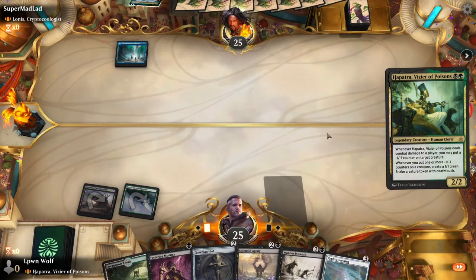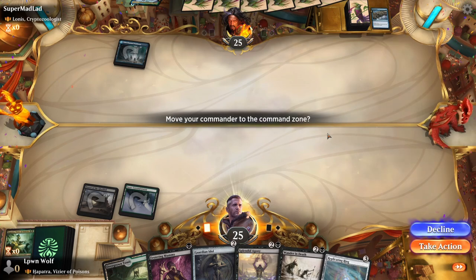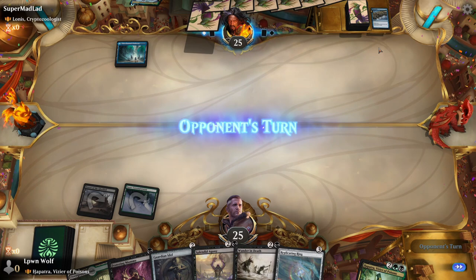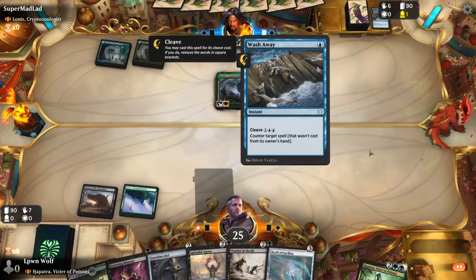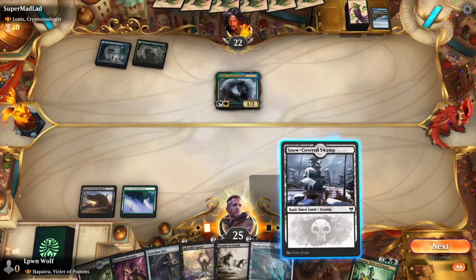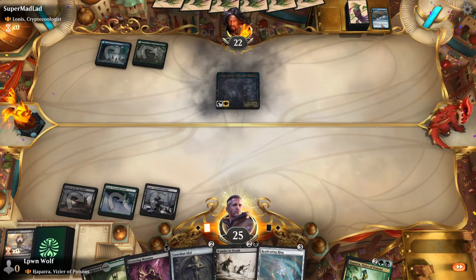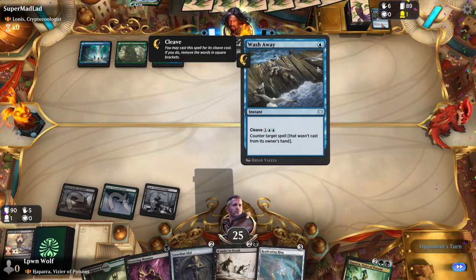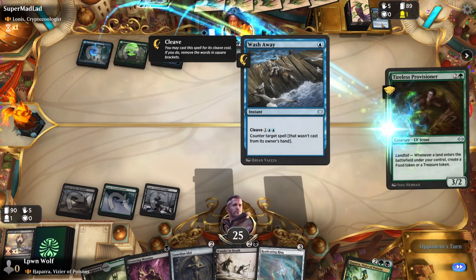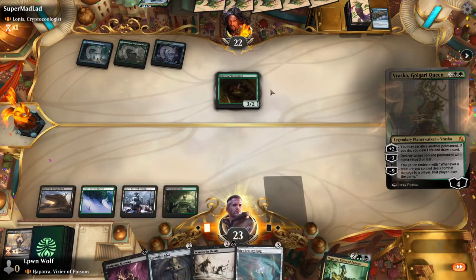Let's get that Hapatra out and see if we can get value here. Wash Away — I had a feeling this card would be absolutely broken. It's newly printed from Crimson Vow, and it's a one blue counterspell that counters a commander. I think this probably needs to be banned at some point. Tell me what you guys think in the comments below — how broken is Wash Away? It's one mana to counter a spell not cast from its owner's hand, and you can pay 1 and double blue to counter any spell.